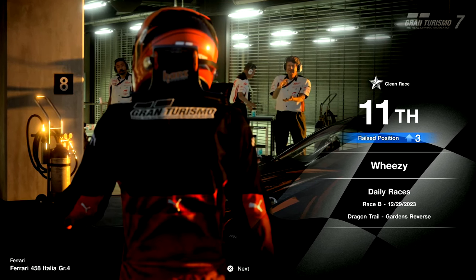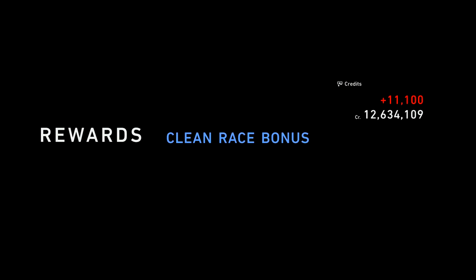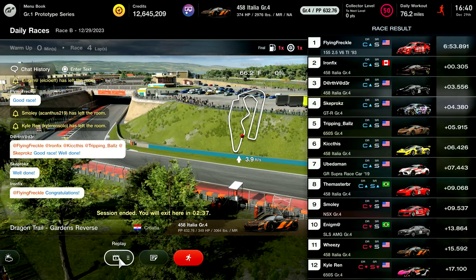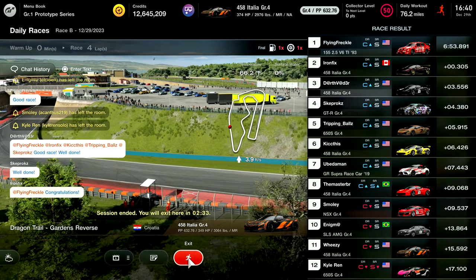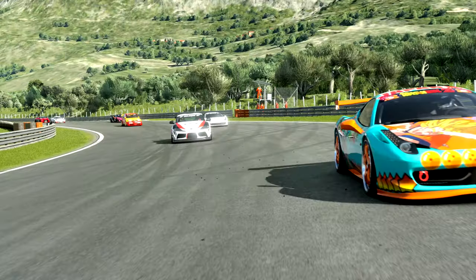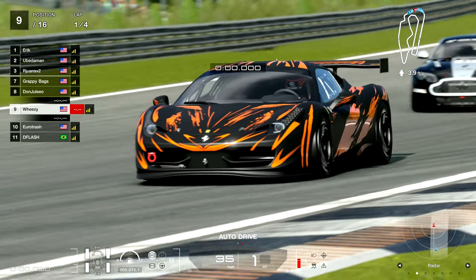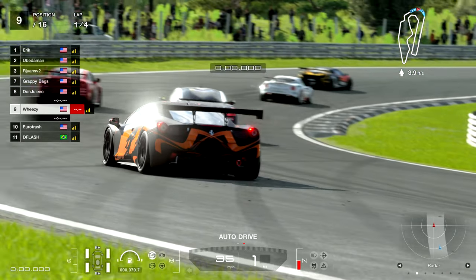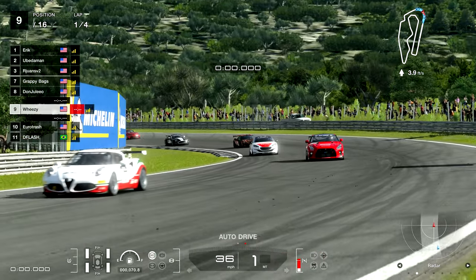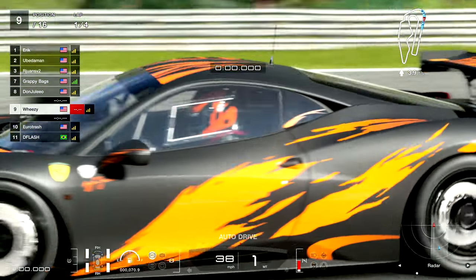Even though I improved three positions overall from where I started, it wasn't enough to be in the top half. I got a clean race with no penalties and didn't slam into anyone — yet my driver rating dropped. Still in C rating going into the next race. For this next lobby, still haven't improved my qualifying time, but managed to get placed P9 — a slightly weaker lobby, or maybe some players who were finishing higher quit. Your driver rating can actually increase pretty quickly at these levels if you get a couple of podiums or even a win.